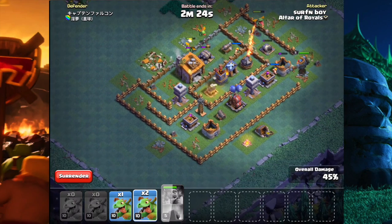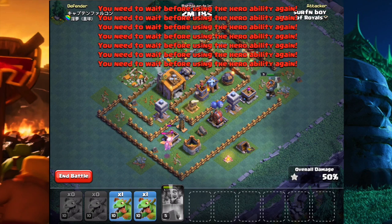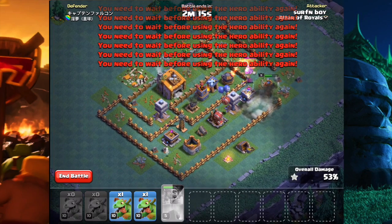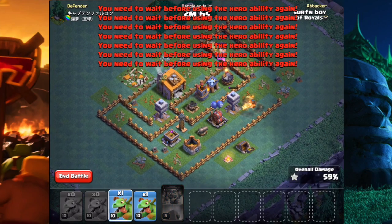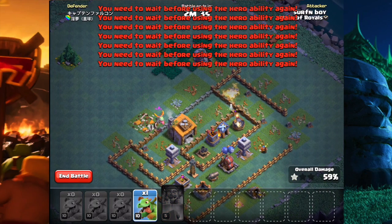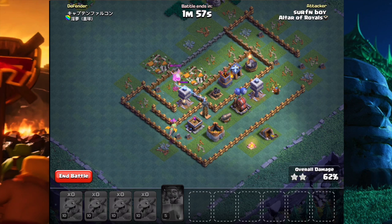We've got three baby dragons left — dropping one on that archer tower to do work on that side. Now we've got two baby dragons left, taking out that archer tower before he does too much damage, and now working on that crusher. Unfortunately that crusher takes out our battle machine, so looks like this is going to be a two-star. Shooting for the highest percentage we can get — right now at 65%, hopefully a little higher. 68% two-star — not too bad.